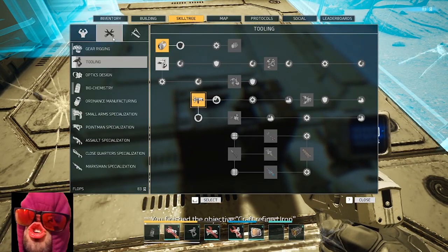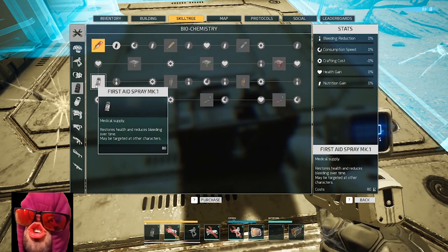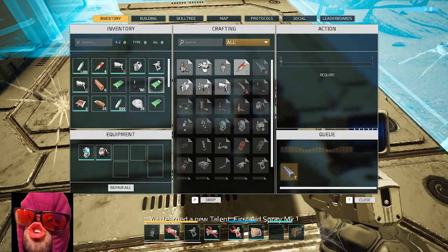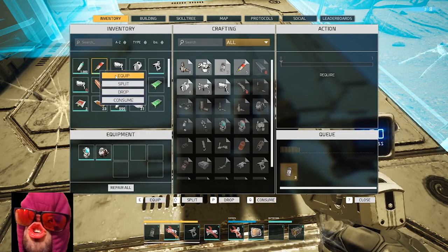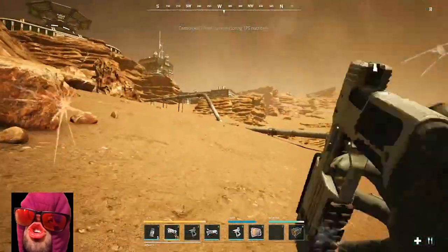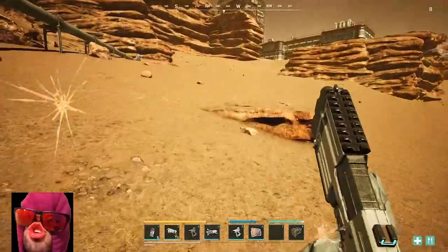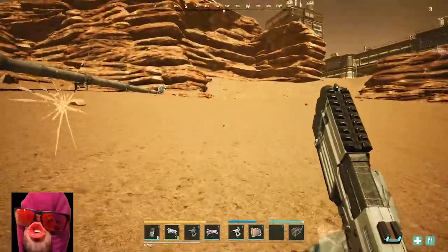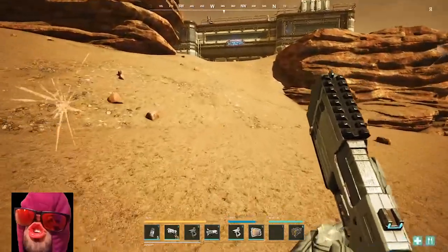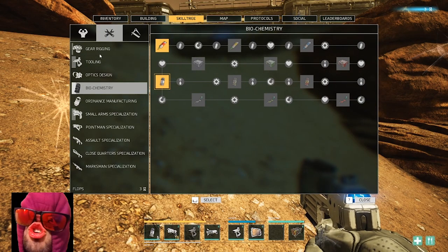Let's see if we can make some medications. We need meds, I don't want to die. Usually I go for the assault rifle once I get enough skill points. If you don't know - killing enemies gives you flops, which is on the top right corner, which you can spend on the tech tree.